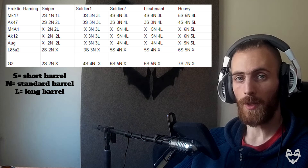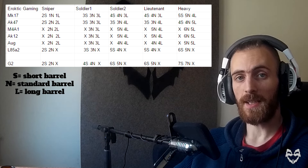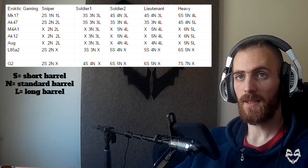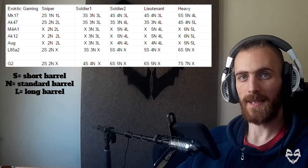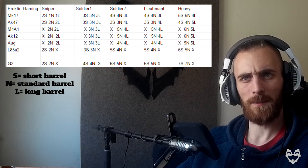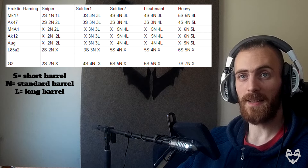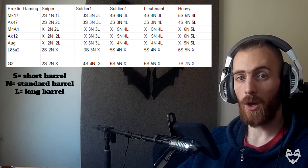Soldier 1, the soldier without a bulletproof vest: all assault rifles require 3 shots in the chest — everything normal there. When we look at Soldier 2, the soldier with a bulletproof vest, we see different numbers. There is a damage increase with longer barrels, except for the AK-47. M4A1, AK-12, AUG, and L85 require 5 bullets with small barrels and 4 bullets with the long barrel.